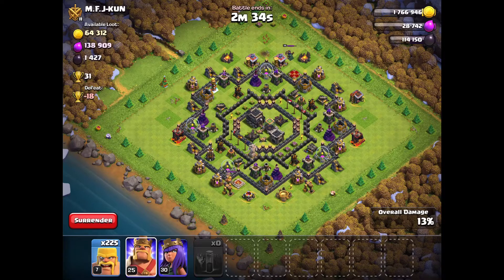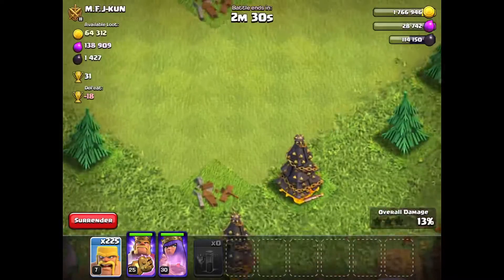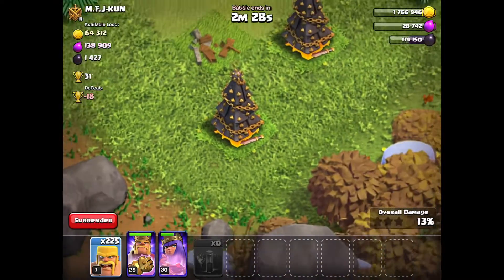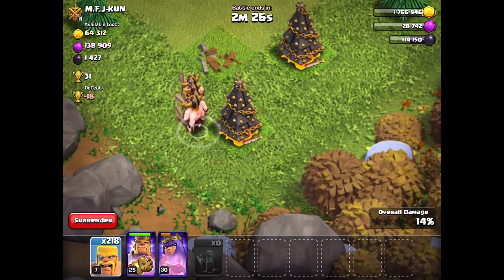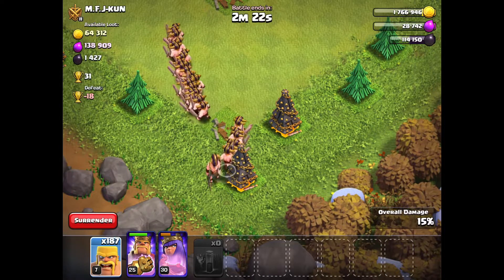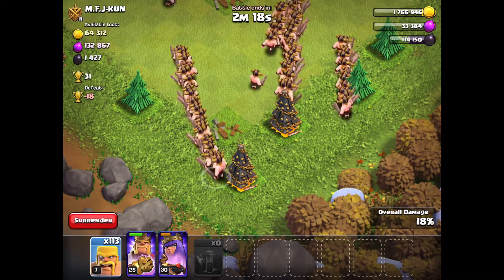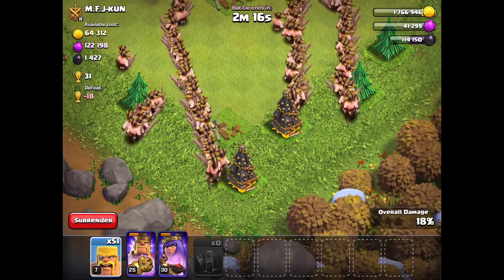Next thing you want to do is quickly put down your heroes and now completely ignore them. Now you want to spam all of your barbarians and be sure to put them in the same place for maximum value from their splash damage defenses.